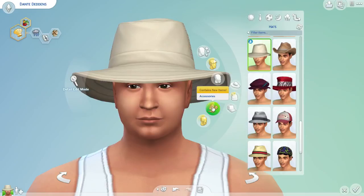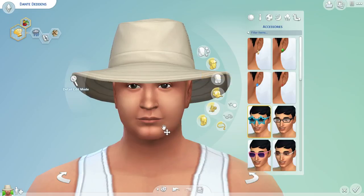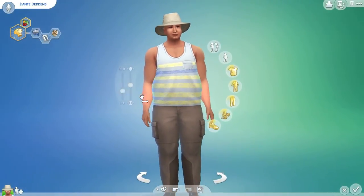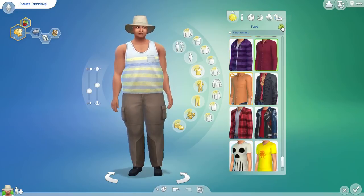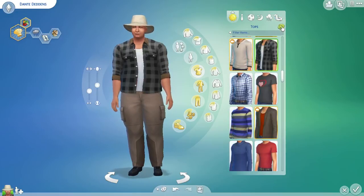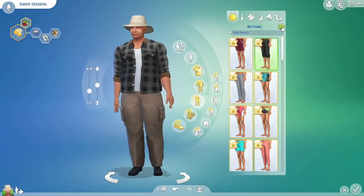Let's go ahead and do his clothing. We'll do a top — this is his everyday. 1, 2, 3, 4, 5. So far so good. Then bottoms — 1, 2, 3, 4, 5.